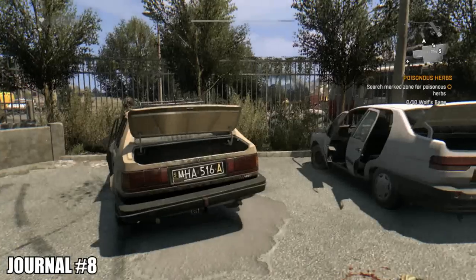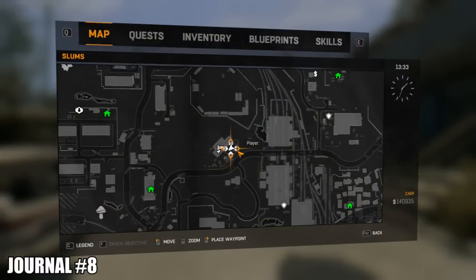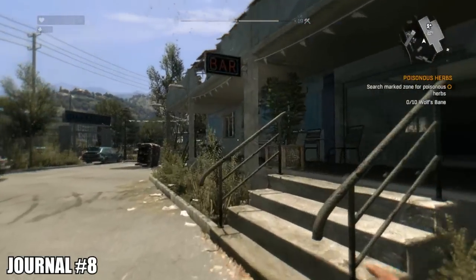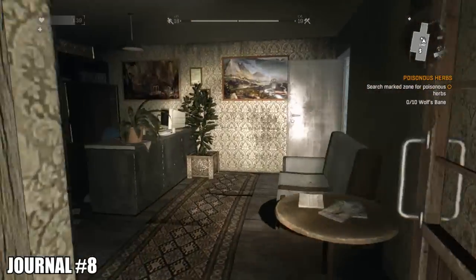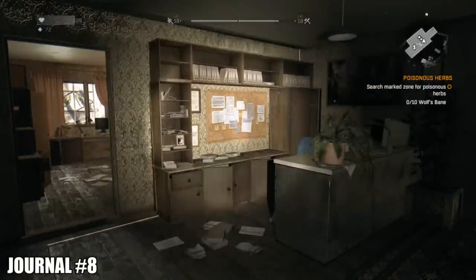Southwest from there is going to be this bus station. If this is your first time coming here, there's going to be a guy stuck in that bus and you're going to have to help him — there are zombies and everything. Once you've done that little mini quest, you'll be able to unlock this as a safe house. Heading inside, to your right in the office is going to be the journal right there on the desk.